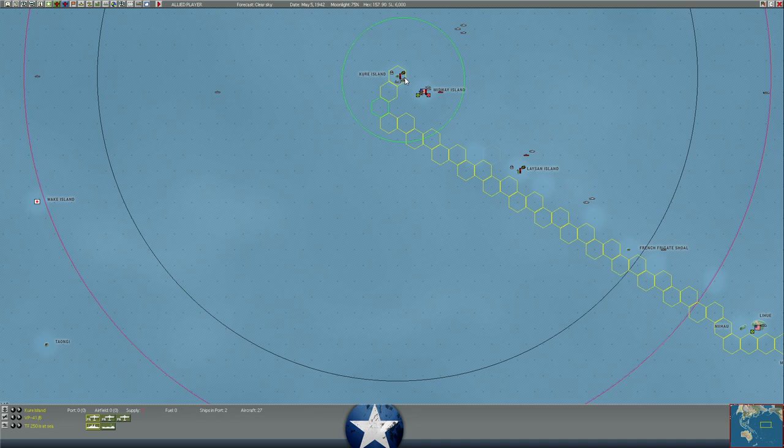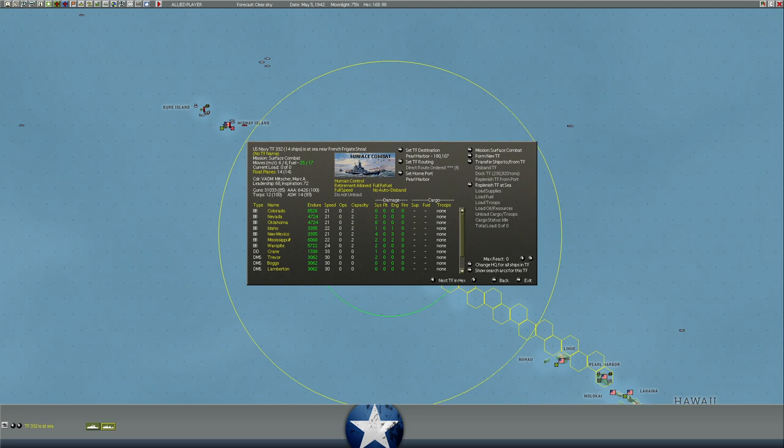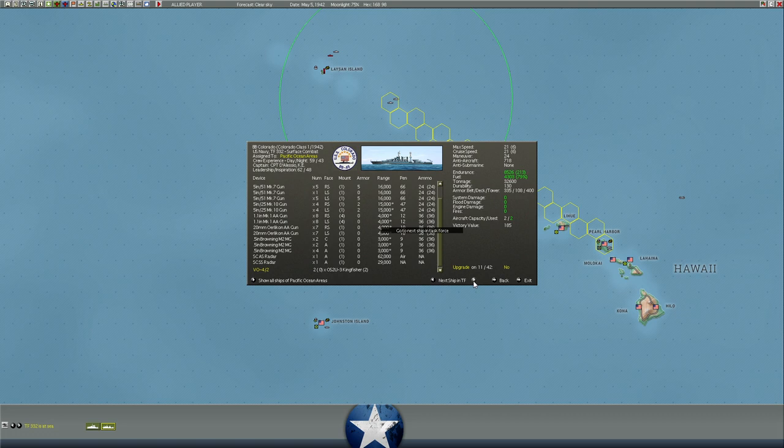We also have ammunition carriers that supported the battleship bombardments — those are also moving west then east. The battleships are already withdrawing, already halfway back between Midway and Pearl. Some of them are low on 15-inch and 14-inch ammo. You can see the battleships are pulling back to Pearl as well. The Midway operation is in process, hopefully a success.